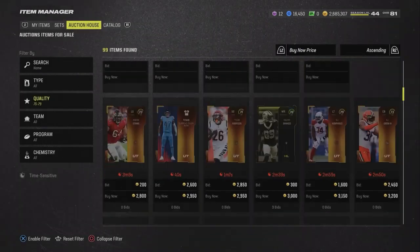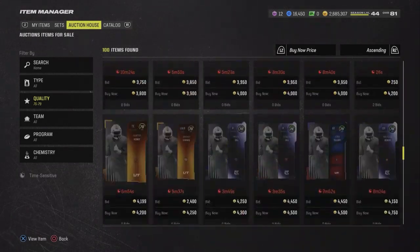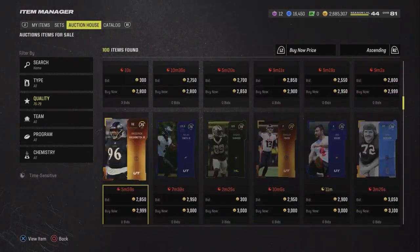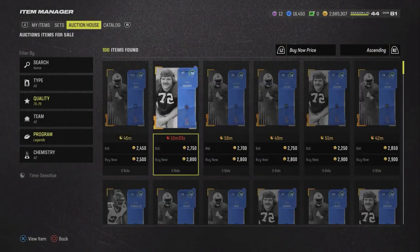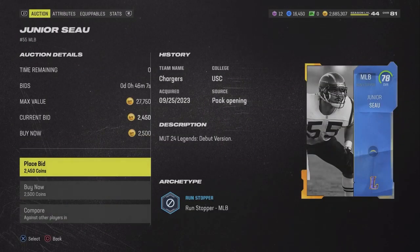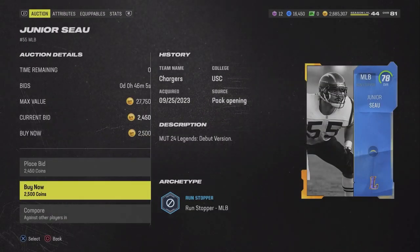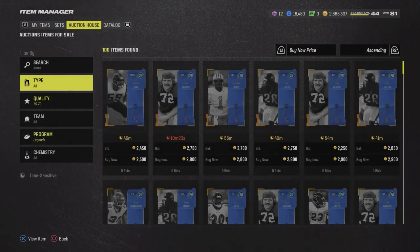So we're going to start off with getting seven 78 to 79 overalls. You're going to have to get 78 overalls — you're going to have to get seven of them. These are going to be cheap; it's 2,500. Look at that, 2,500 — that's not going to be hard. Seven times 25, that's going to be like 20K.